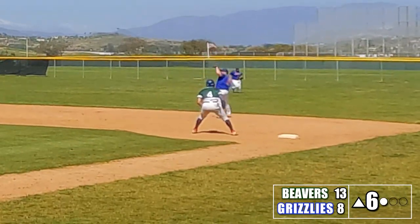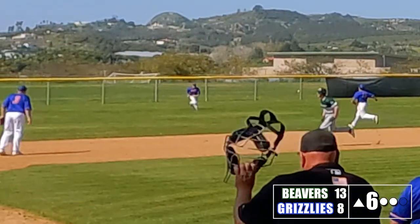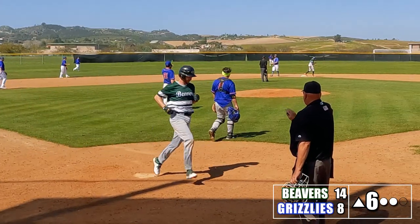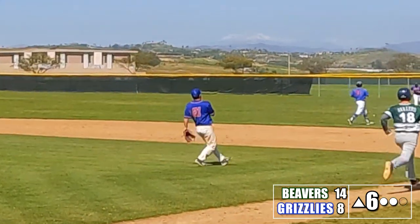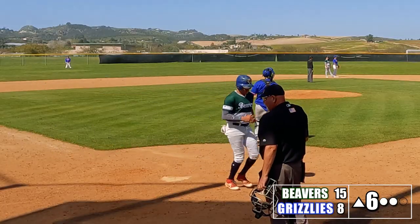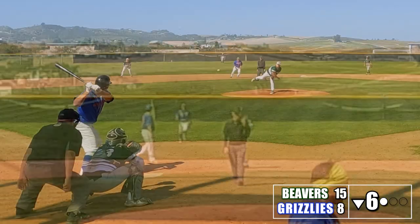The Grizzlies have a new pitcher on the bump in the sixth. There's two outs and we have two runners on. Mike pulls it for a base knock into left field — Jake hustles around third and scores standing up. Dylan comes up and doesn't hit a home run this time, but he gets a base knock that scores another run. That's Dylan's seventh RBI of the game. Derek hits it back up the middle, but the center fielder's playing shallow and makes the play to get the Grizzlies out of the inning.